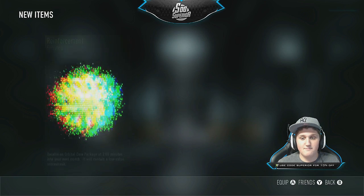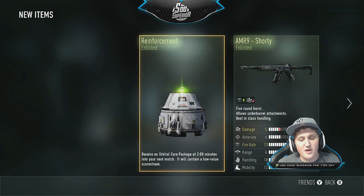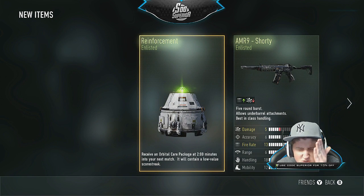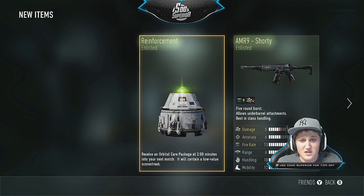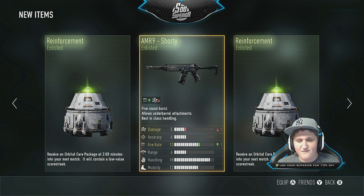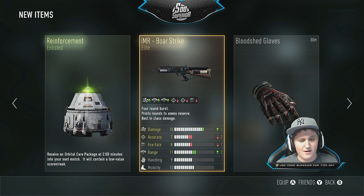The last supply drop — and it's awful, we got another one of those stupid things. I don't want one of those, I'd rather get nothing. I can't even redeem it for XP, the 500 XP is gonna do nothing. And we got this which I will never ever use, but if I'm gonna use the AMR9 I'd use the pro pipe anyway. Could have been worse — we did end up getting that elite gun which was pretty awesome. Let's get into the next set of supply drops.